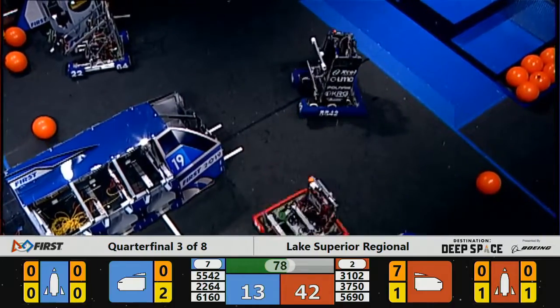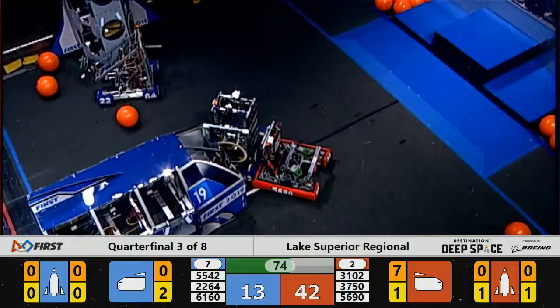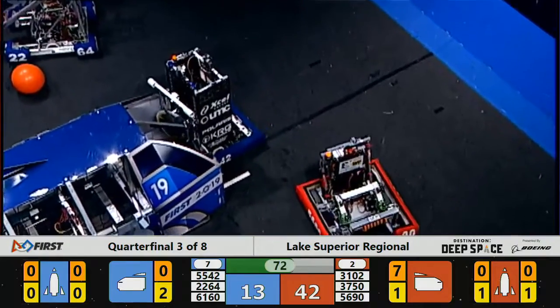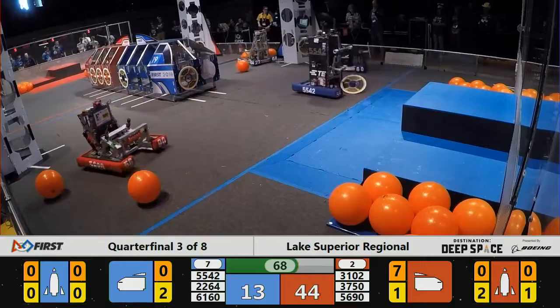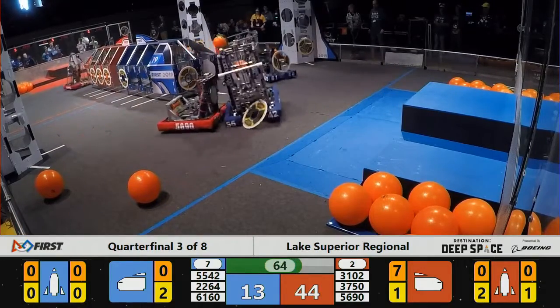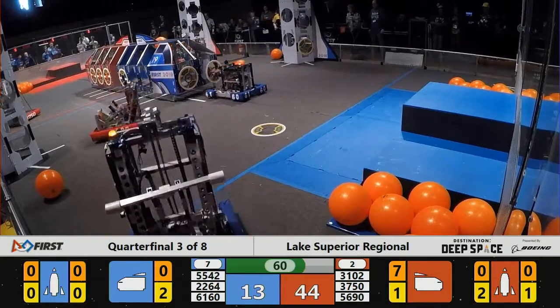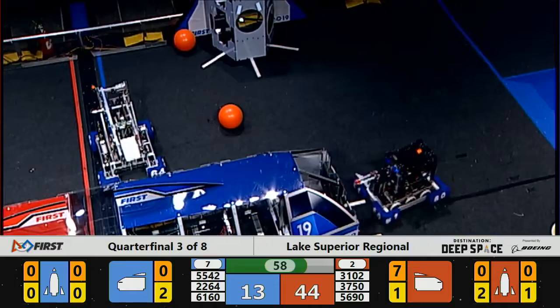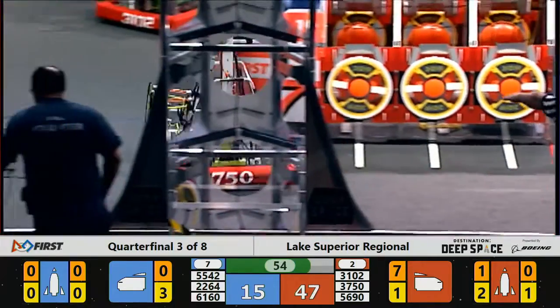Added another hatch panel to their rocket over here, 31-02. Snow Tigers trying to get that stick on it — and they get it. That's another two points. 37-50 working on adding in another hatch panel of their own. Over on the Blue Alliance side, 22-64 adding another cargo to their cargo ship, giving them three points.